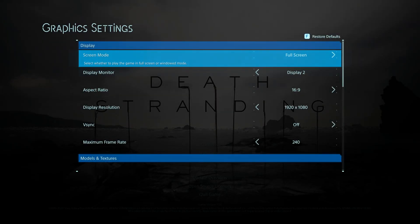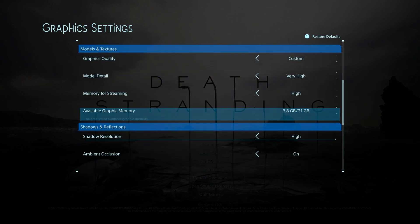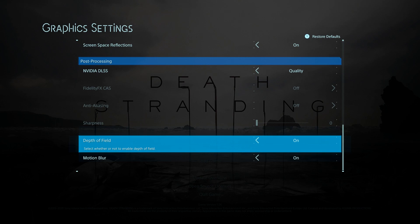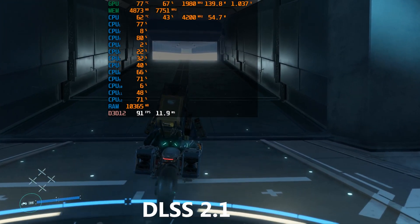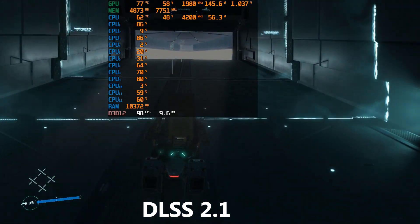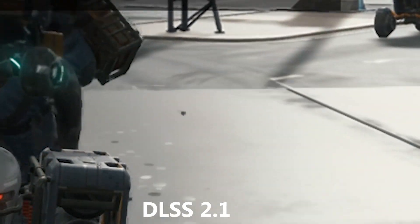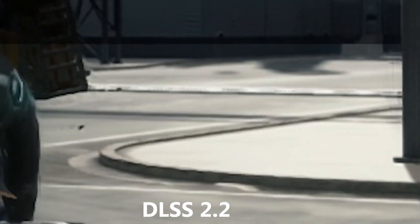Hey there everyone, welcome back to another video. I recently saw on Daniel Owen's channel a video about DLSS 2.2, but I hadn't found an article about it. Turns out Rainbow Six Siege recently shipped with DLSS 2.2 silently, and if you take the DLSS 2.2 from there and put it into any other DLSS 2 and above game, it works. So this is just a really short simple comparison.